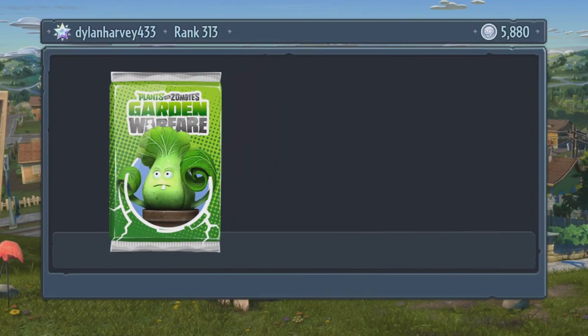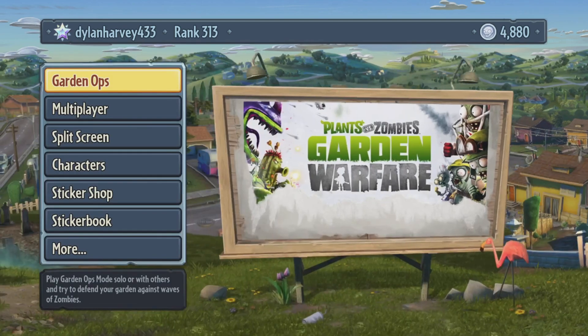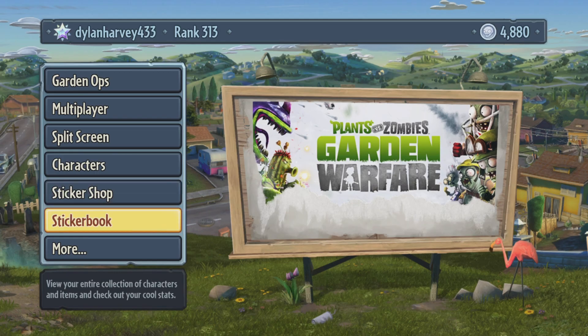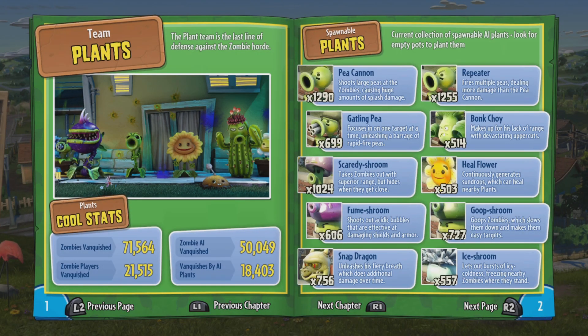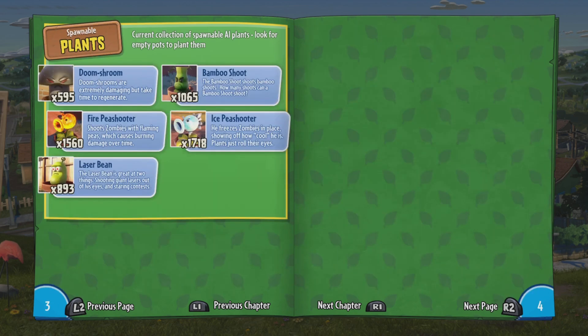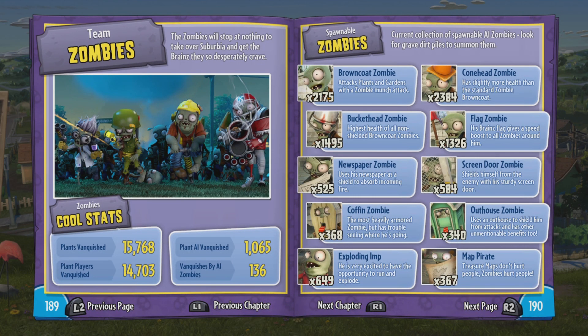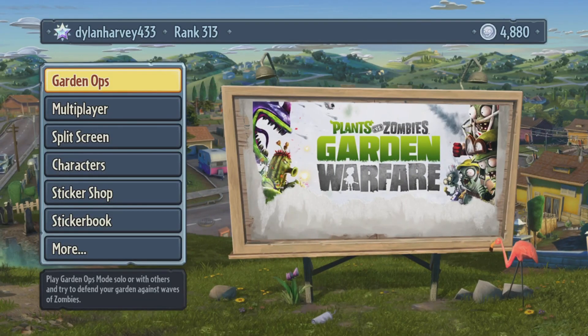All right, we spent 300k on reinforcement packs. How many spawnables do we have? Oh my God. That's a lot — there's so many. Jesus. World Zombies. Yes. 2,000! Jesus. Wow, that gave me a lot.